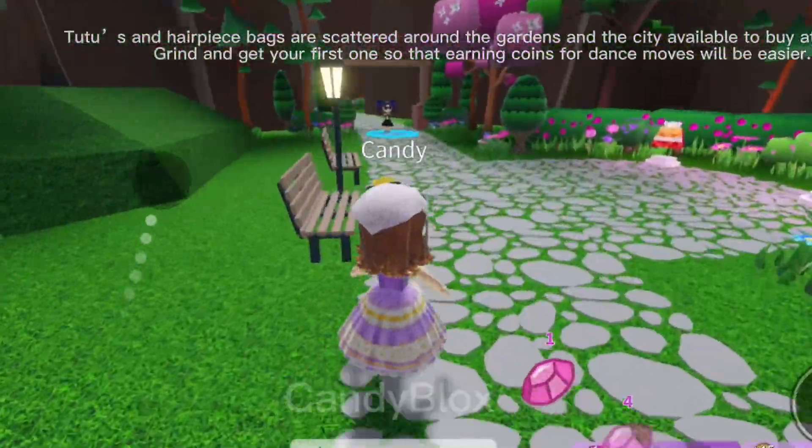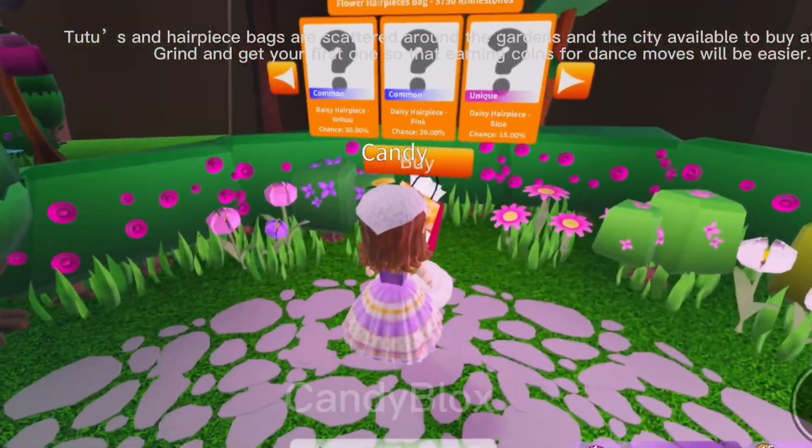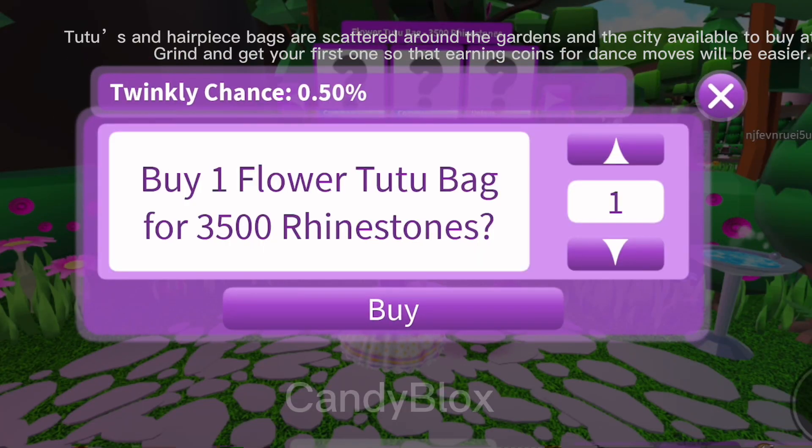Hairpiece bags are scattered around the gardens and the city, available to buy at any time. Grind and get your first one so that earning coins for dance moves will be easier.